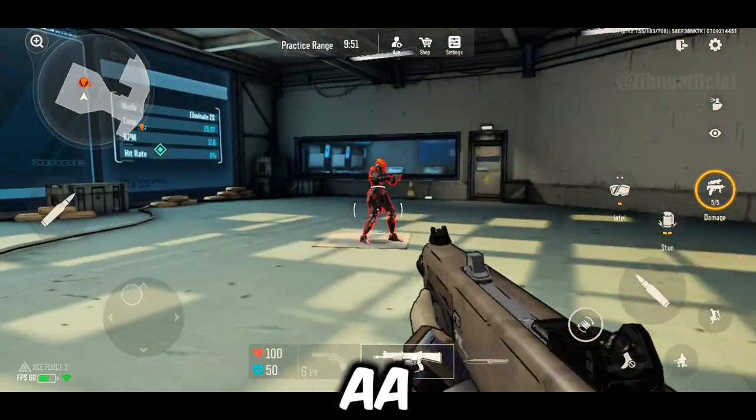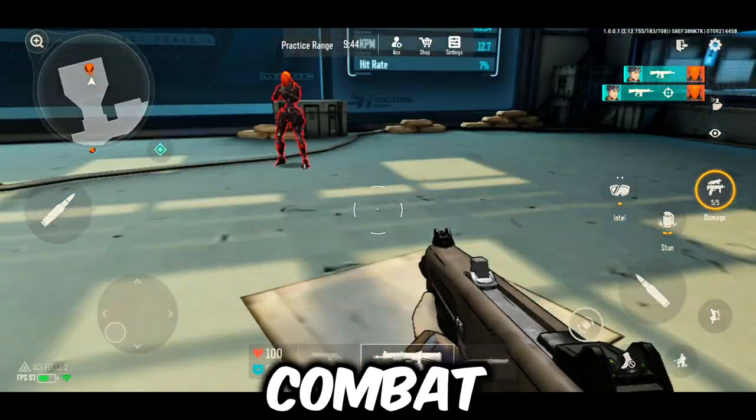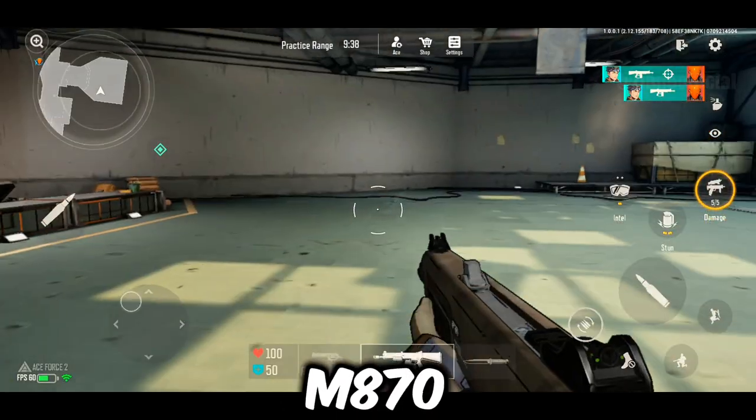Next we have the AA12. This shotgun is a game changer. It has a higher rate of fire compared to the M870 and performs exceptionally well in close combat. In my opinion, the AA12 is the best shotgun right now and I definitely recommend it over the M870.